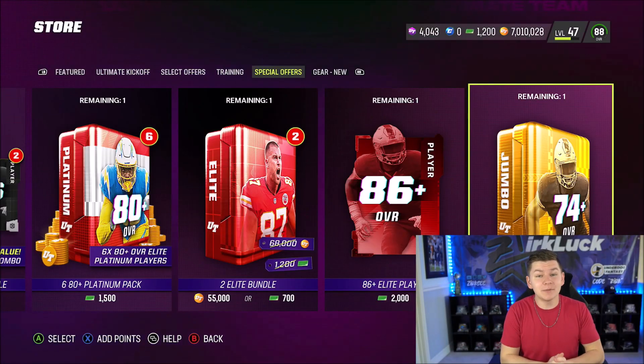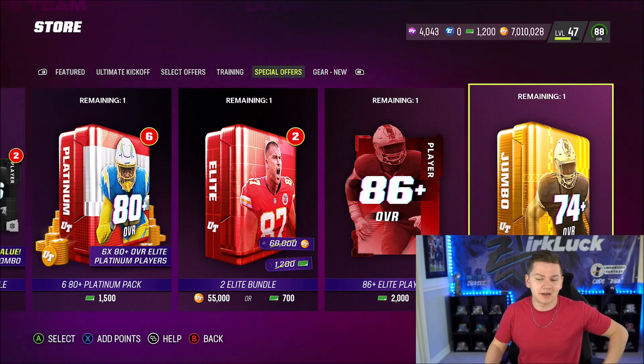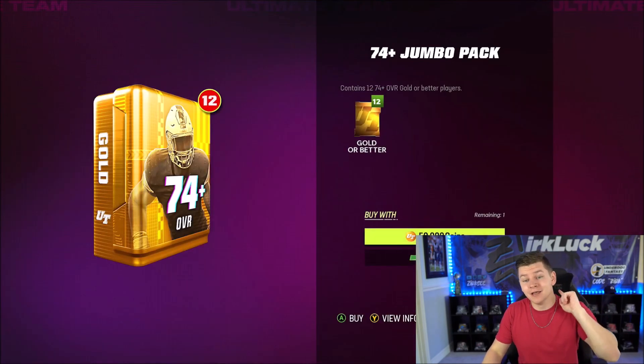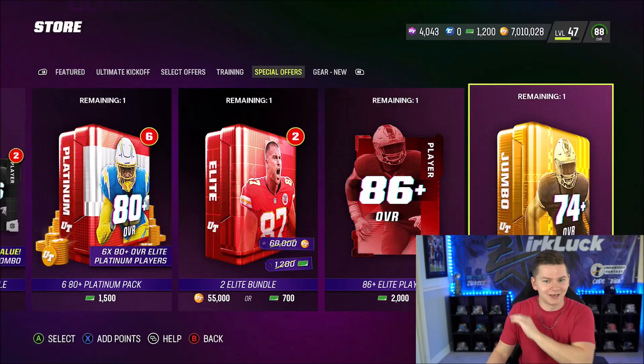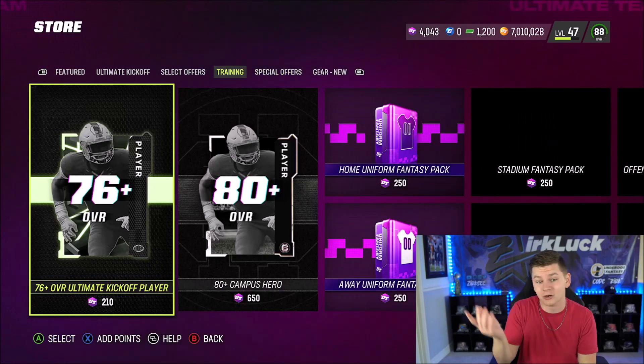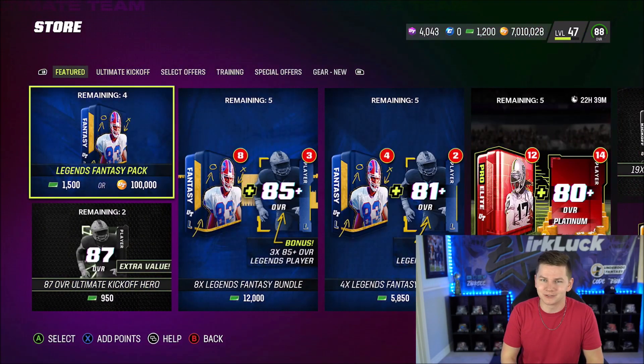Today guys, I'm going to be opening up what many people are saying is the best pack in the game right now, which is actually the pack you get at level 45. The 74 plus overall jumbo pack costs 50,000 coins or 500 points and you get 12 74-pluses. Doesn't sound that crazy, right? But everybody's been opening up this pack and getting insane pulls. So we're going to open that pack and some other packs today as well. There's also something going on in the store I want to talk about.